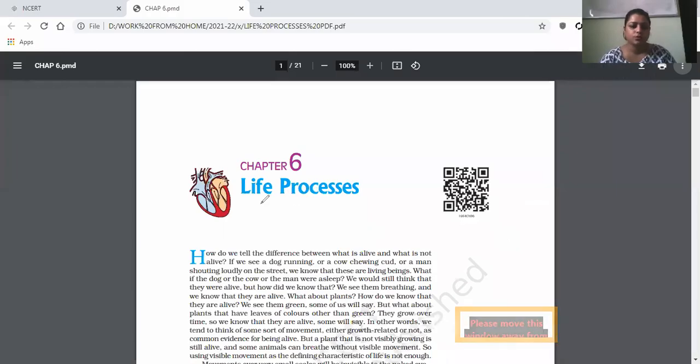Good morning everyone. We'll be starting with the Life Processes chapter, chapter number six of class 10. I'm Kanupriya Sharma. In this particular series, we'll have an idea of the whole chapter. As you can see here, what are life processes? Life processes are those processes which are important for our survival.